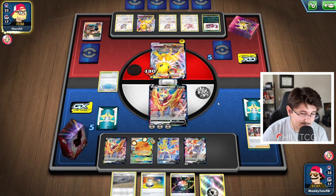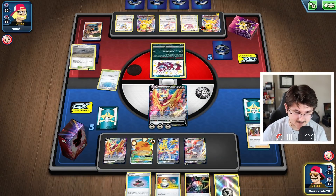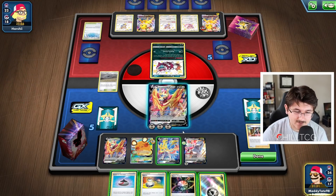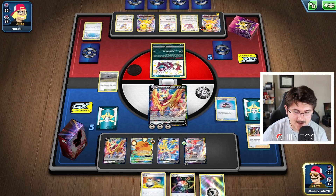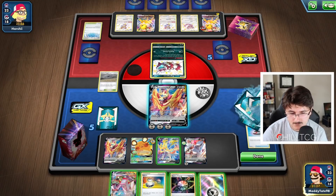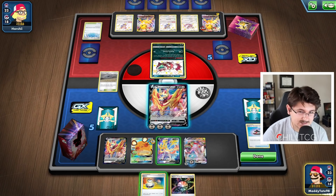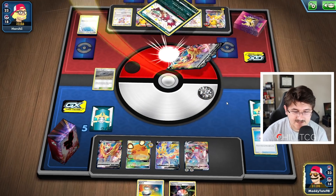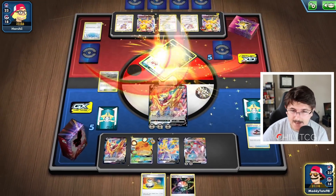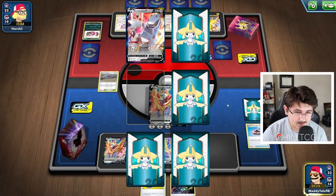There's the Path to the Peak — so he's going to be able to do 100 damage to the Zamazenta this turn. But he misses the Energy, so that's pretty big for us. We can go ahead and get rid of that thing with our own Chaotic Swell. Let's Evolution Incense, grab that Duraludon, and let's evolve it. I think our best play is going to be to KO the Zigzagoon and take the prize card. We have the Aurora in hand as well. That 220 damage from Duraludon is going to be enough to finish off a KO on the Jolteon as well.